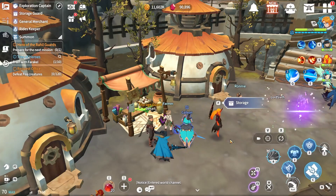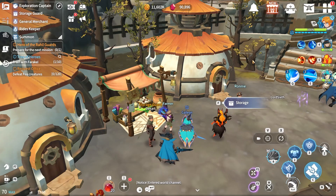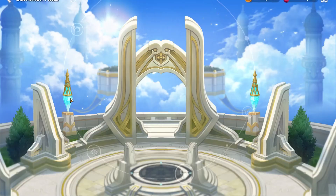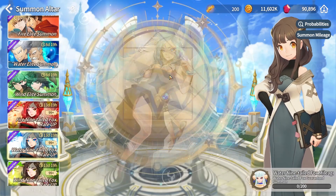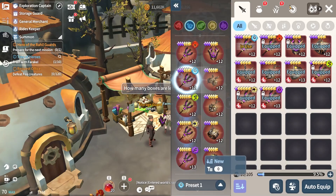We're going to be doing a bit of a weirder video today, sort of just following up on the patch. We're going to be exploring what there is to this patch. We're also going to do a very small summoning session — just summoning 200 for the water mystical fox, whatever it's called.